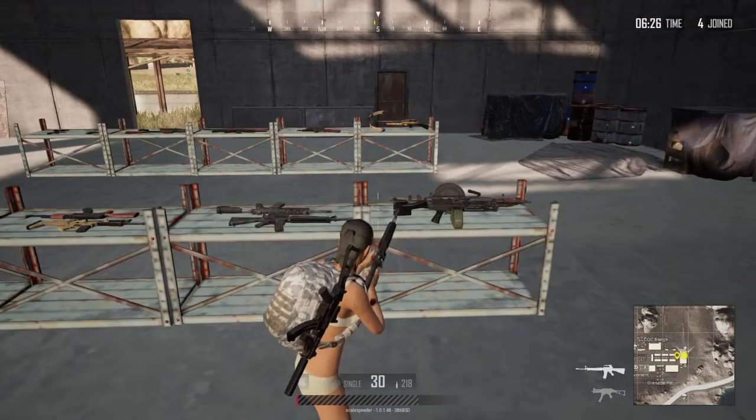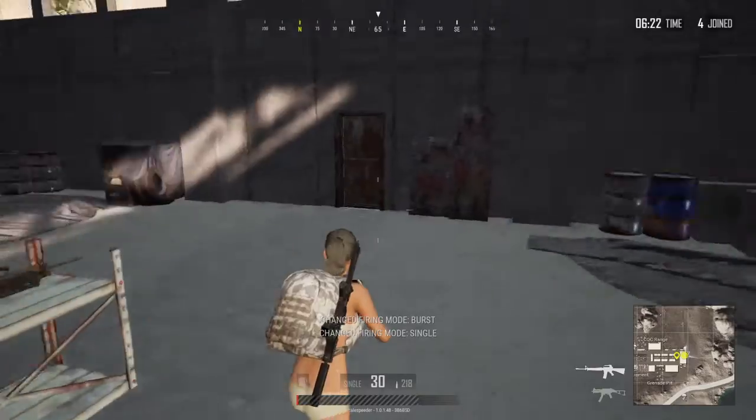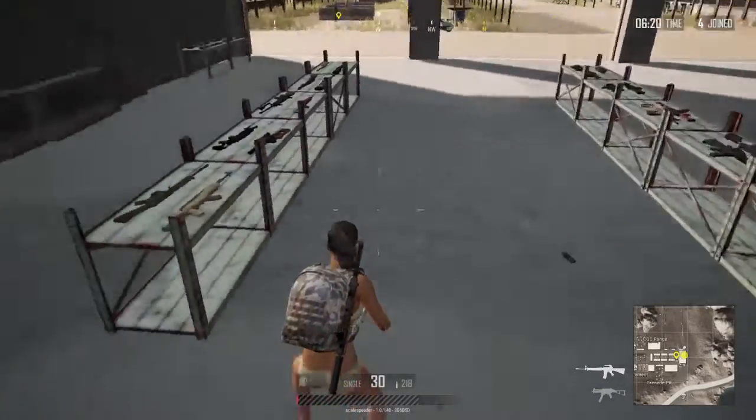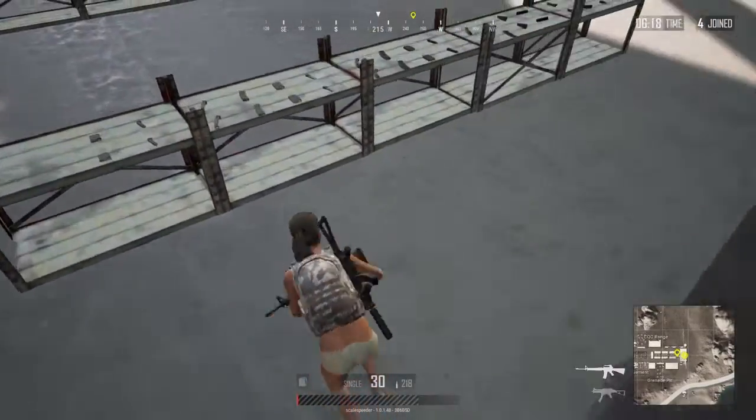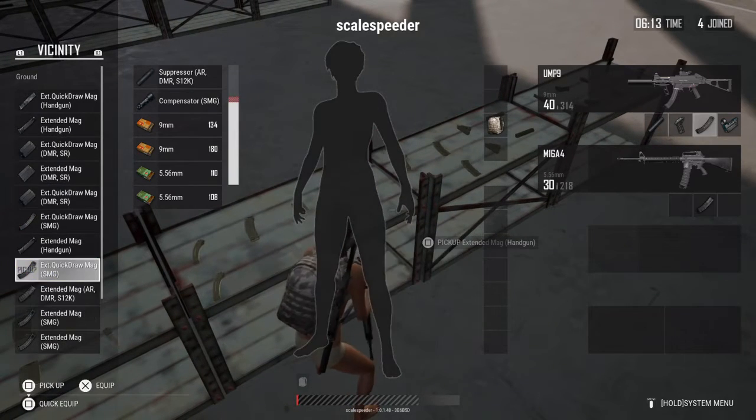On all of the maps, my first choice for a distance weapon — and the most common one you'll come across — is the M16. The M16 is an assault rifle that has the ability to fire in single or burst mode. Use it in single fire. You'll want to find some sort of magazine — obviously the extended quick draw is the best.